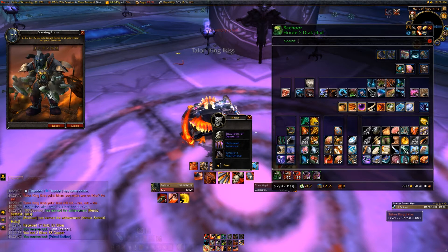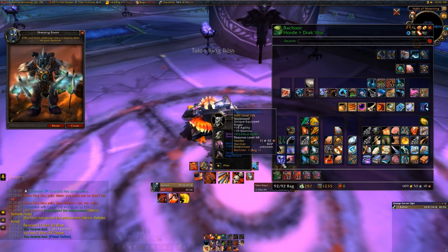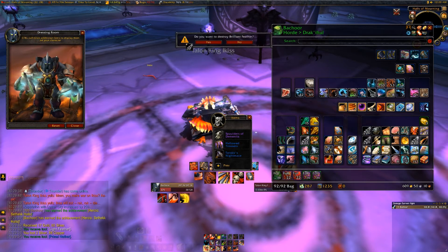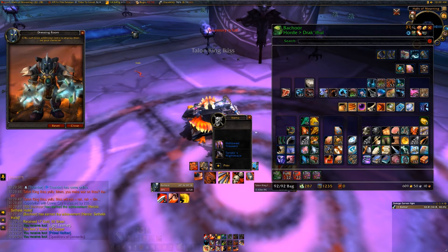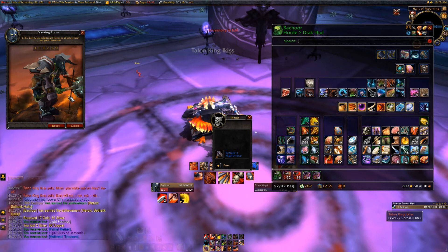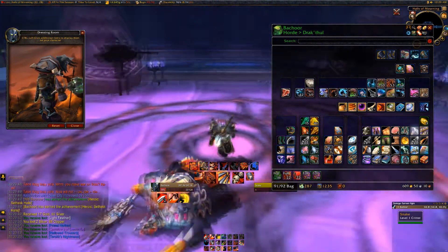Spaulders of Dementia — look at that. I'm going to keep those because they are just too cool. I had them on my warrior — these were the first epic item I got on my warrior in the Burning Crusade. And we have Tuurok — that's a cool hammer as well.